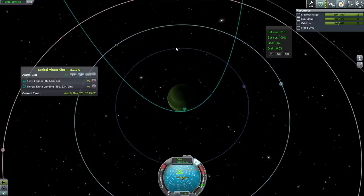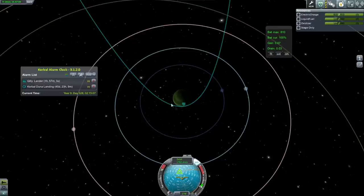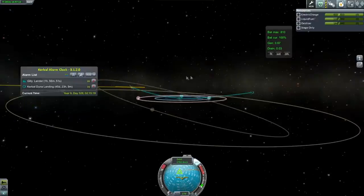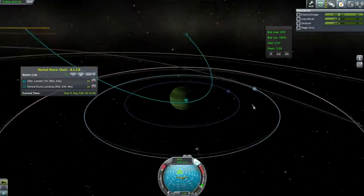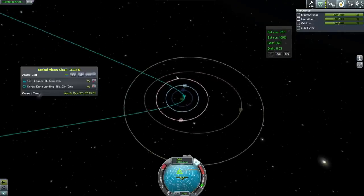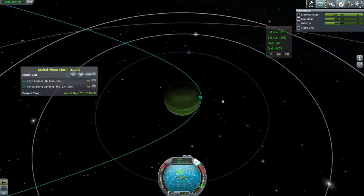We could probably bring it down lower than that to near Lathe, but a Val apoapsis will be good — it will make it easier to tweak the orbit in order to get a Laythe encounter or a Val encounter. The important thing is we are approaching very much in the plane of the system. We have very little inclination with respect to the moons of Joule, and that's very important. I've messed that up at least once, probably more than once.